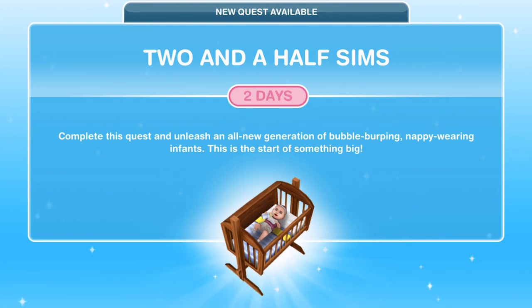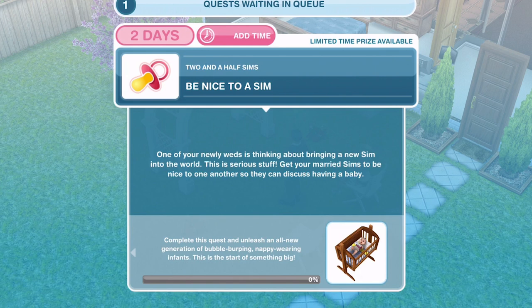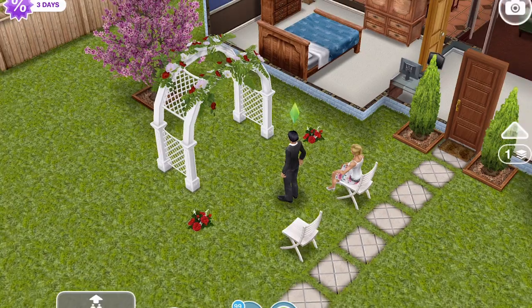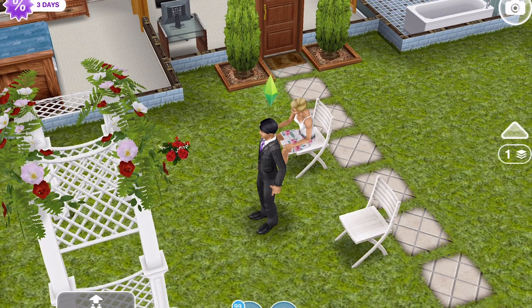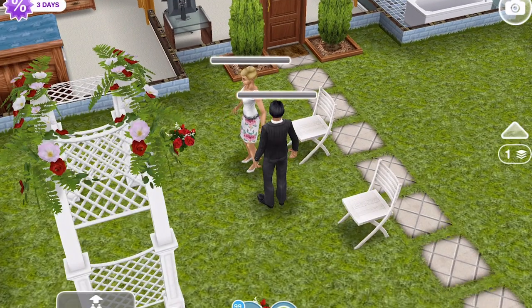Let's get started with this quest. The first thing we need to do is be nice to a sim. One of your newlyweds is thinking about bringing a new sim into the world — get your married sims to be nice to one another so they can discuss having a baby. From the last episode we got Chloe and Tony married, so they are going to be our sims to have a baby. We just need to click on the other sim and be nice for one minute.